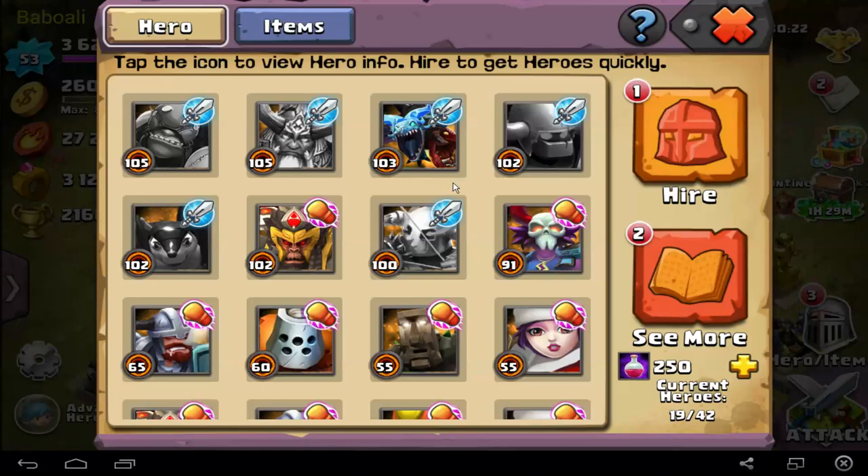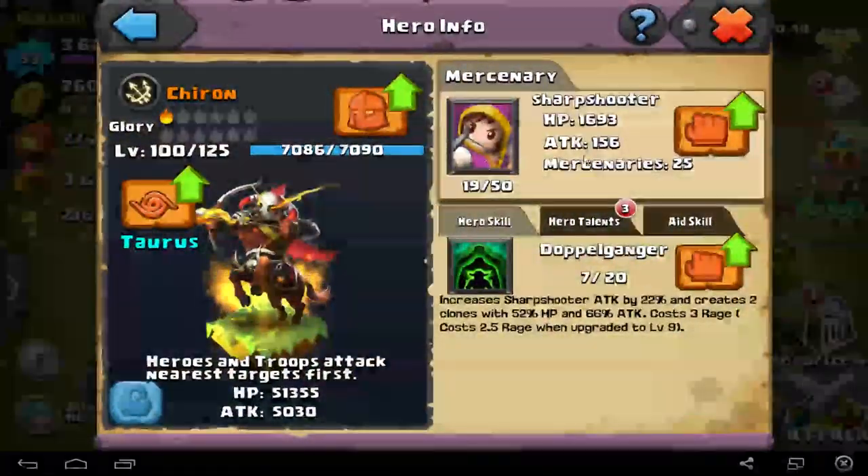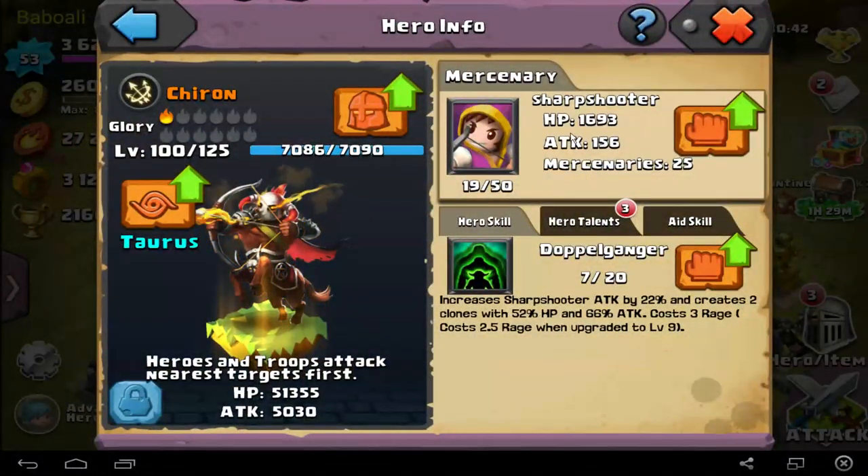What is hero skill combos? Normally in Clash game it's not too much possible, but in Clash of Lords 2 you can do too many combos. Let's begin with Chiron combo — the Sharpshooter combo, for example. If you get Chiron, it increases Sharpshooter attack by 22% and increases the clone. 22% attack at level 7, my skill is level 7.